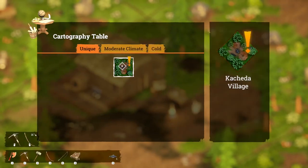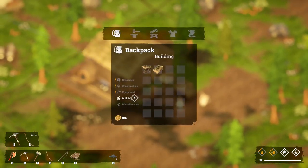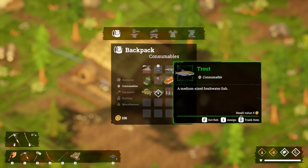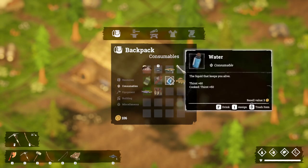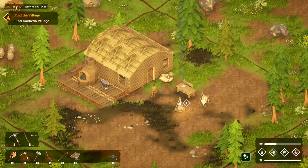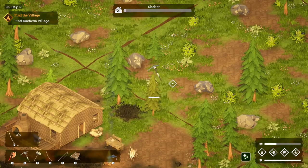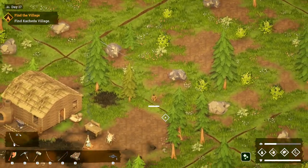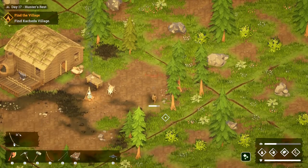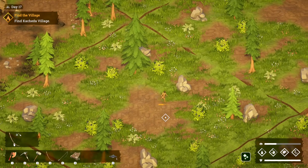We've got everything there. We could try and place that down — we just need some more stuff. Consumables — let's eat that and then we'll drink that. And we may as well just go out and start harvesting materials. Do those tin things respawn? I wonder if I have to log out to do that. Let's just come over here and see if we can do that.